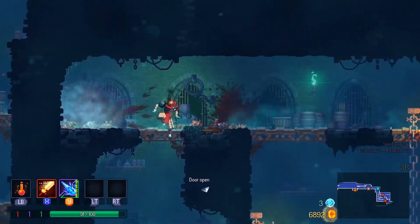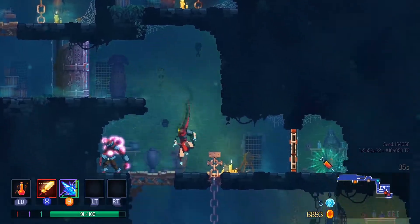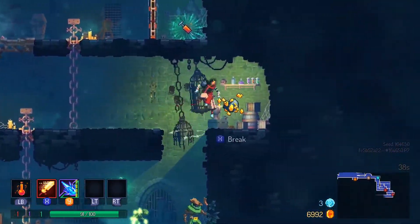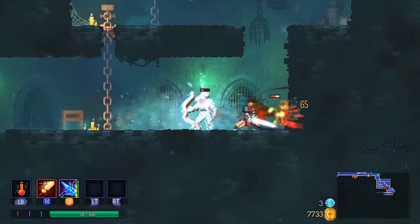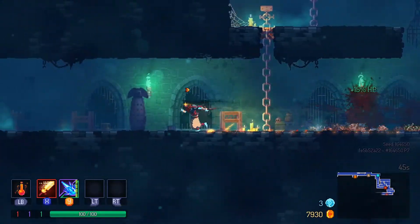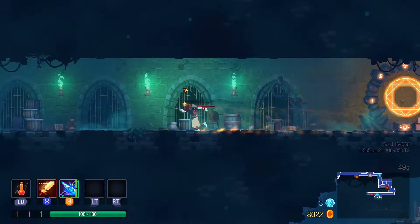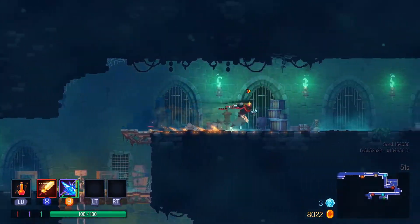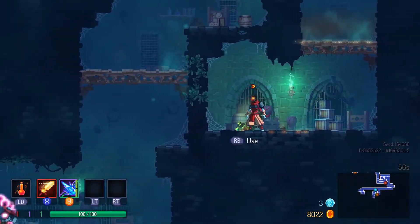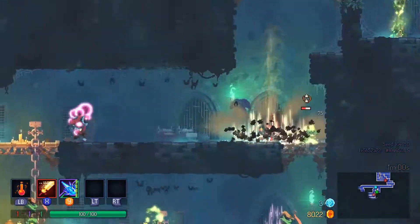So nice. This energy is working out nicely so far. Freeze the enemies and just kill them with the sword. I think there might be a scroll down there — let's see. No scroll, but maybe something else.